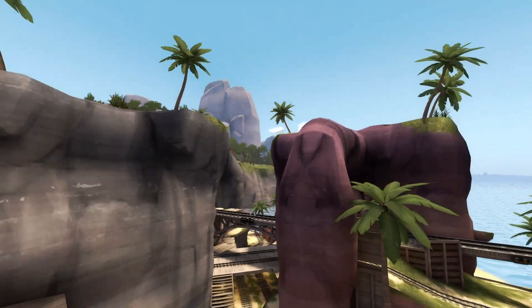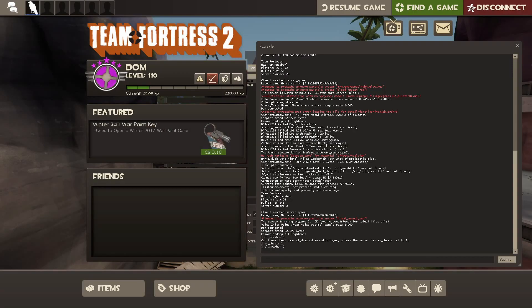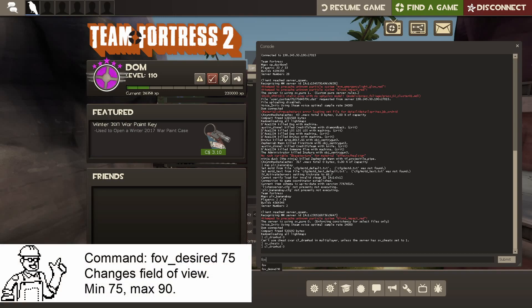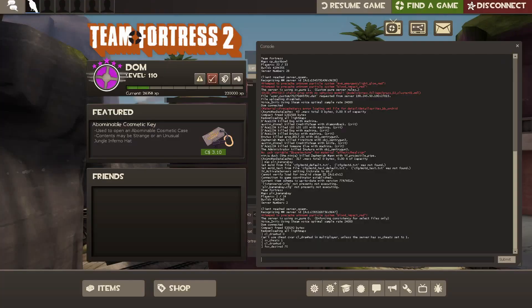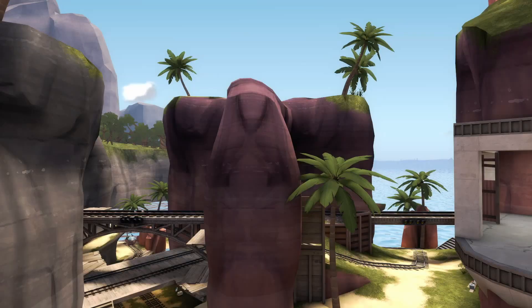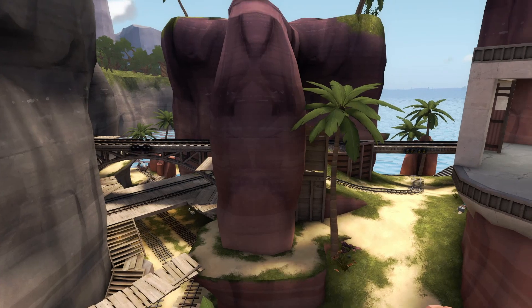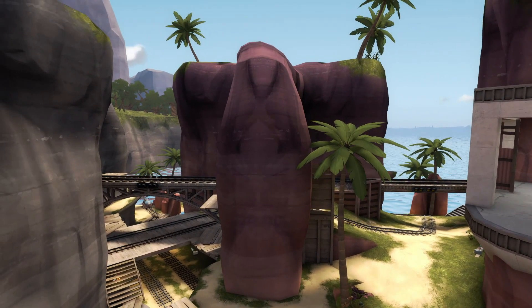Second step: lower the field of view to minimum. This may seem counterintuitive, but set FOV desired to 75. On some maps, if this doesn't occur, go and switch to Red or Blue team, and while you're a player model, switch the field of view, then go back to Spectator.